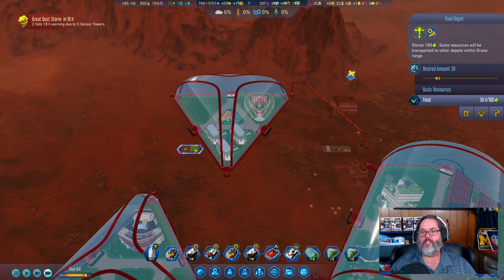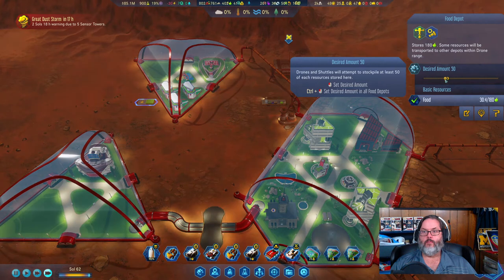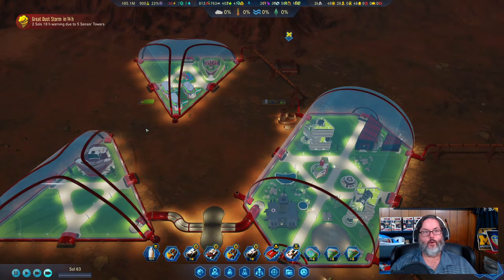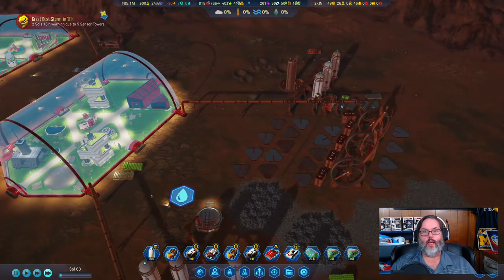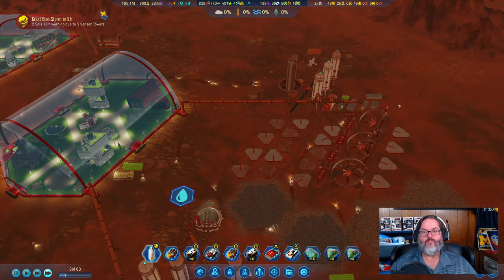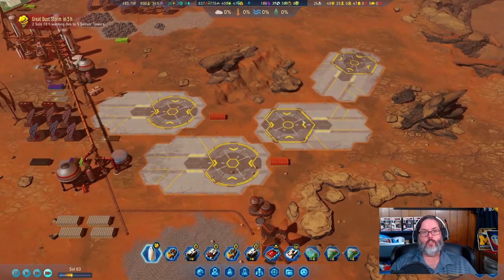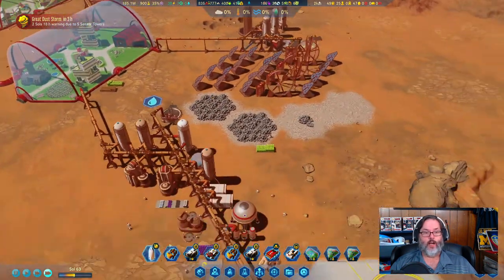Food is going up immensely. I'm going to raise this depot to 50. Let's do a control-shift — there we go, everything set to 50 and they'll start pulling from here. I'm going to add all three depots — to hell with it, I'm doing all three. The other thing is I could do away with farming completely if needed.